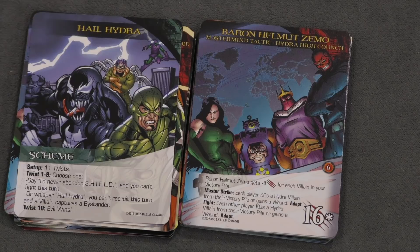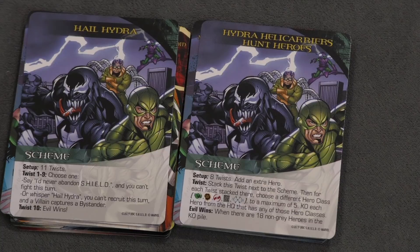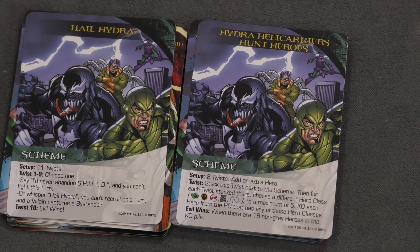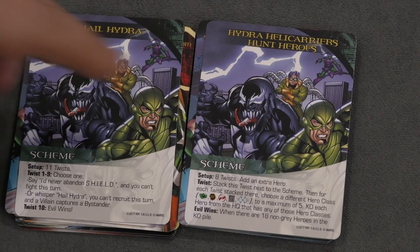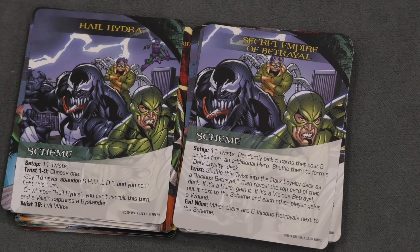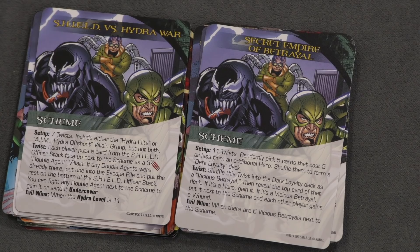Everything in this set is Hydra and S.H.I.E.L.D., including the schemes. There's Hail Hydra — when a twist comes up, you either say 'I'll never abandon S.H.I.E.L.D.' and can't fight, or you whisper 'Hail Hydra' and can't recruit, while a villain captures a bystander. There's also Hydra Helicarriers Hunting Heroes, Secret Empire of Betrayal — where you pick another hero to kind of recruit, probably Captain America — and S.H.I.E.L.D. vs. Hydra War.